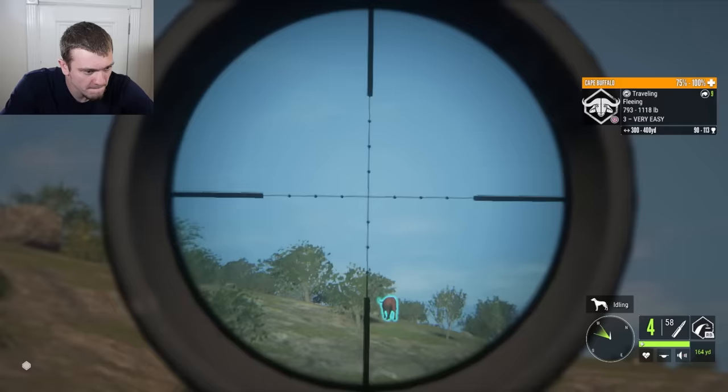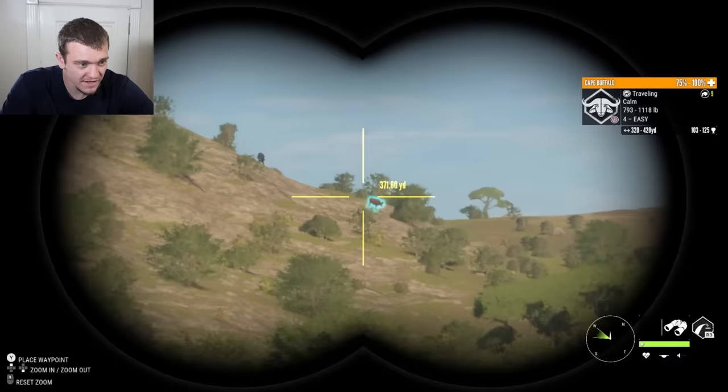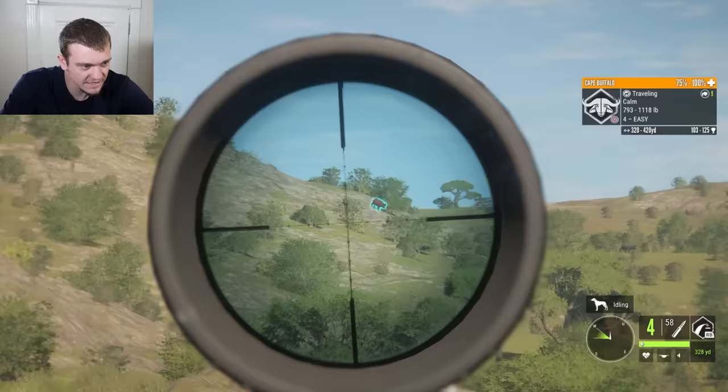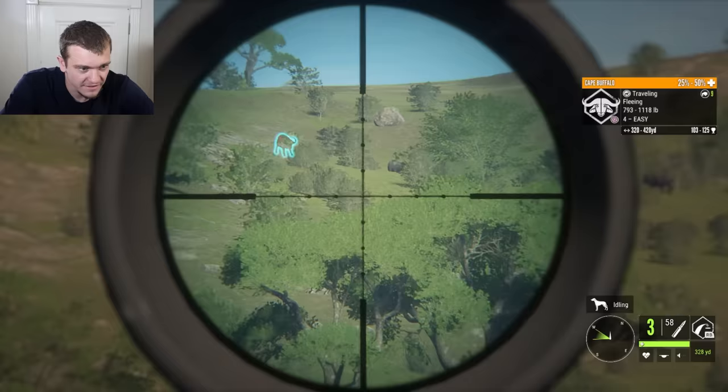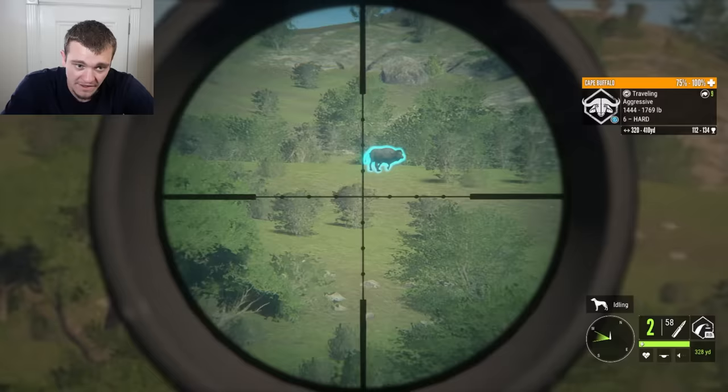That one hit it in the butt — maybe not a vitals hit, but we hit it. Let me pull out the rangefinder. If we can figure out how far that is, we can lay down a serious shot. It's about three-something, so we're going to have to re-zero. Hold right on it — re-zero. It'll be a kill shot for sure. Should be going down, and she is. Another one way over there — it's a long shot but we can do it. That was a good hit and it's going down.